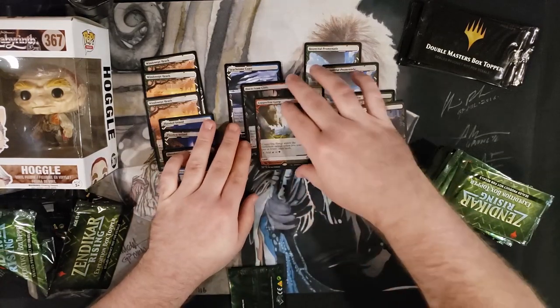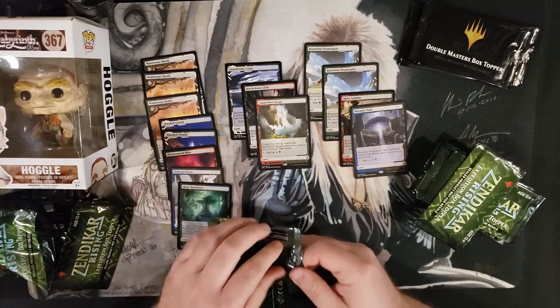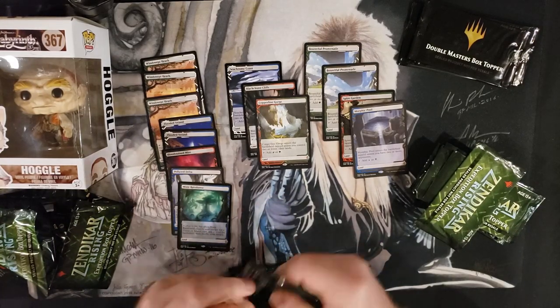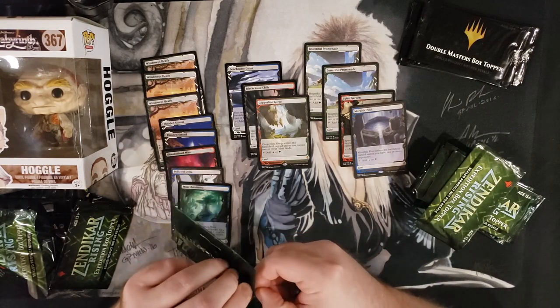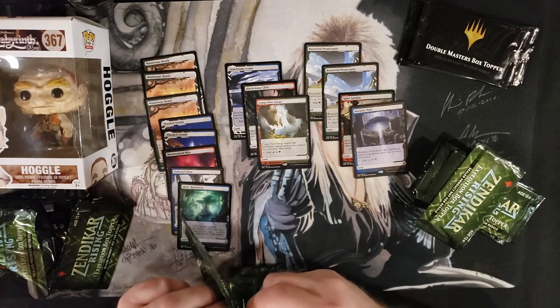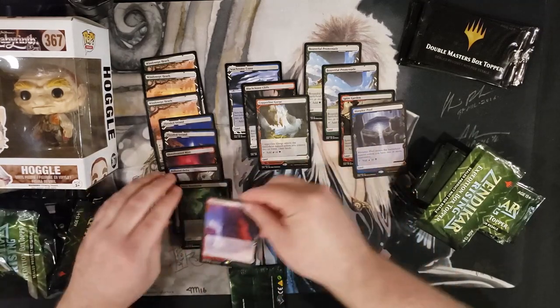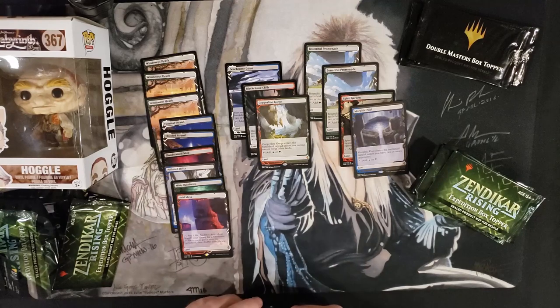Copperline Gorge. Double Copperline Gorge. Arid Mesa — woo! Look at all those Fetchlands, man. Fetchlands are far ahead of the game — way ahead of the pack.